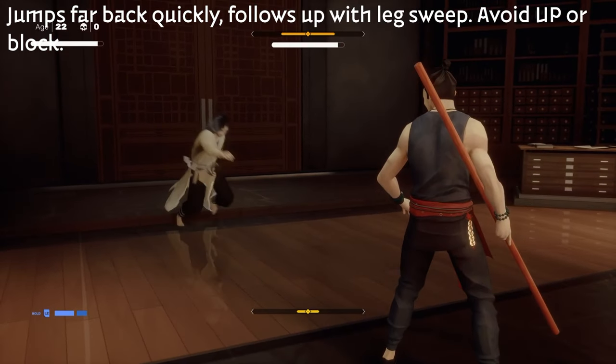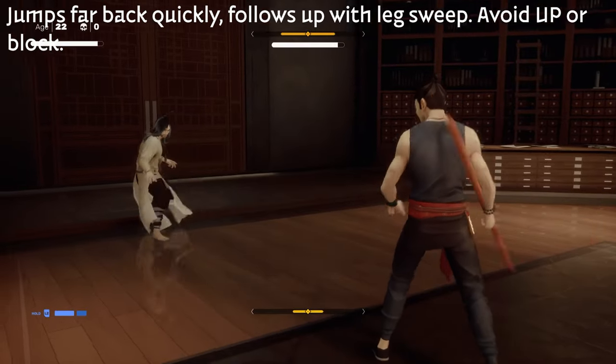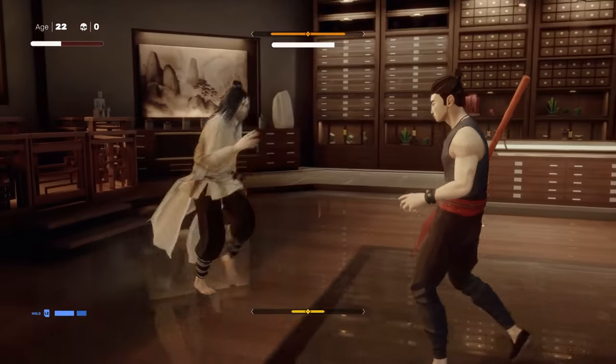Now, if he jumps far back, he's going to follow up with a leg sweep, so you want to avoid upward. That way you can dodge it.